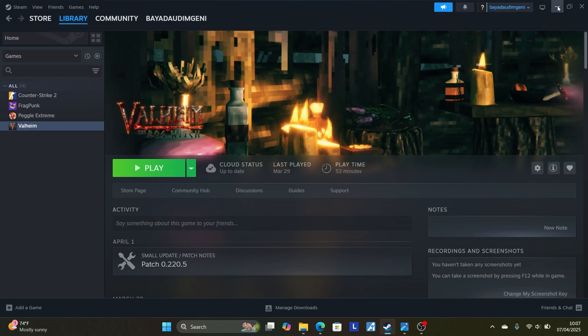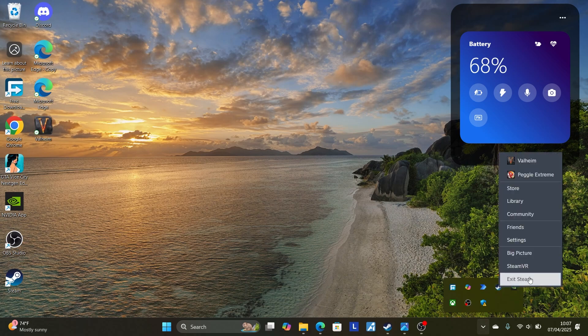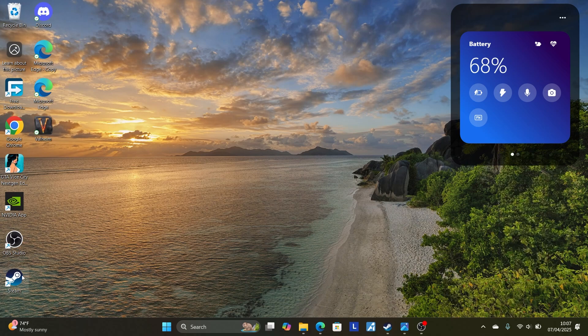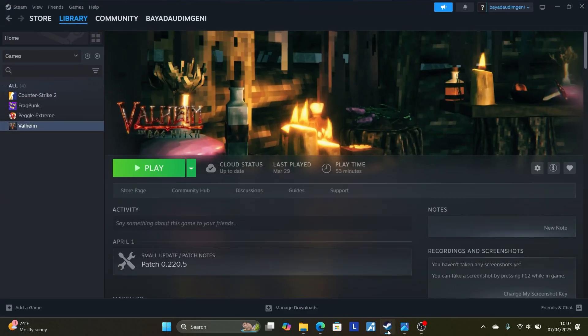Make sure to close Steam from the X. Then come to the system tray and look for any Steam icon. If you still find one, right-click on it and select 'Exit Steam.' Then go to your home screen, right-click on Steam, and select 'Run as administrator.' After opening it as administrator, try to play the game to see if the issue is resolved.